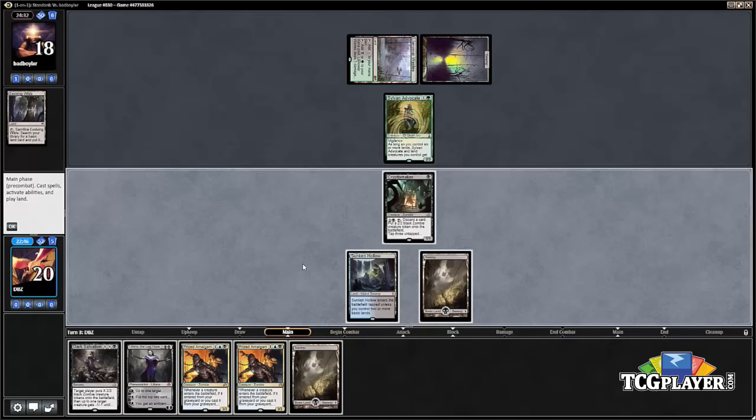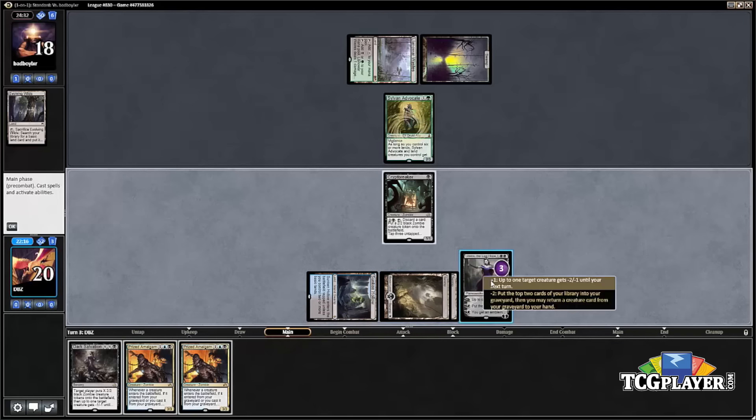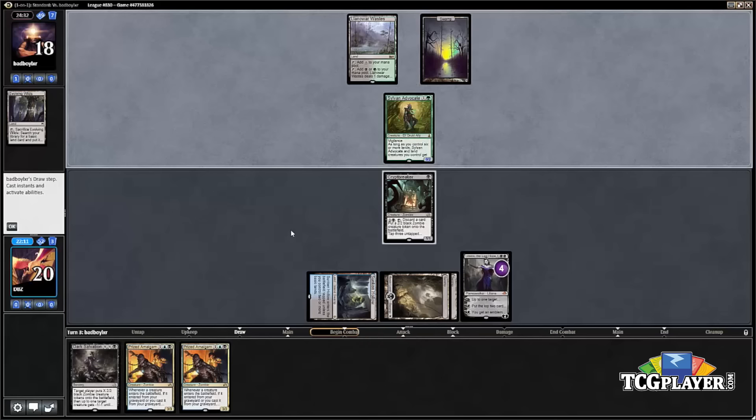We've got a couple of options. We did draw our third land — we could cast Prized Amalgam for a blocker against the Sylvan Advocate, or we can play Liliana, the Last Hope and tick that up. I kind of like playing Liliana here. It may be that our opponent has Ruinous Path, but we don't know, and slowly working toward that ultimate is a real possibility.